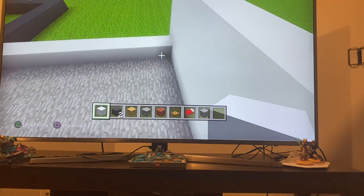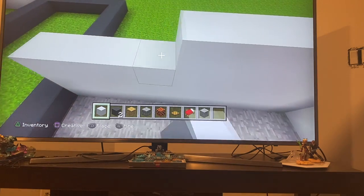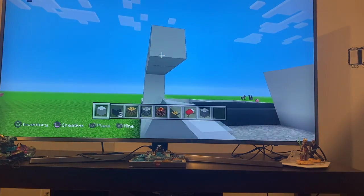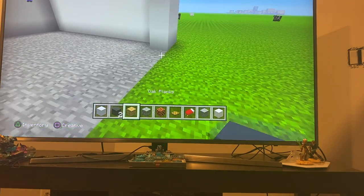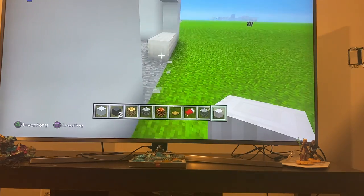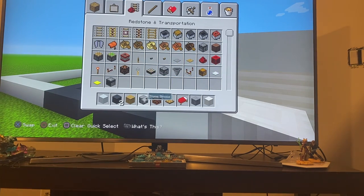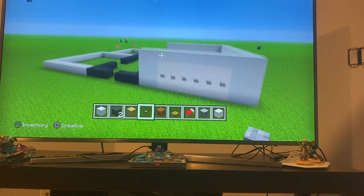Same over here. And now on top we're going to do an outline. We're going to get the quartz pillars and use them as the garage. We put the buttons right in the middle — there we go, that's our garage.